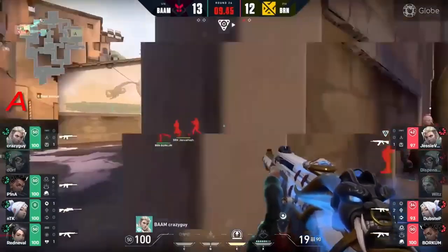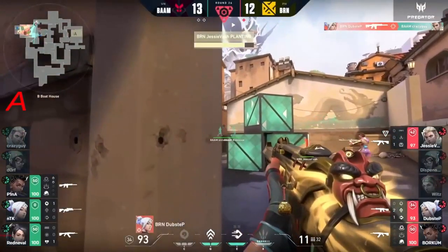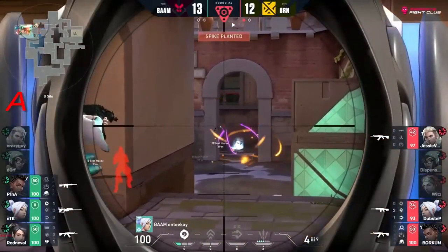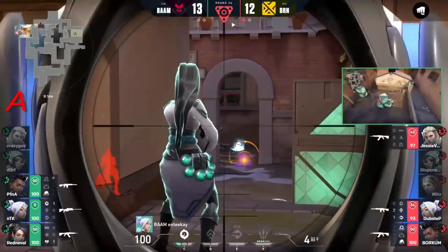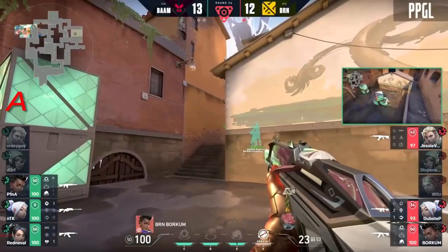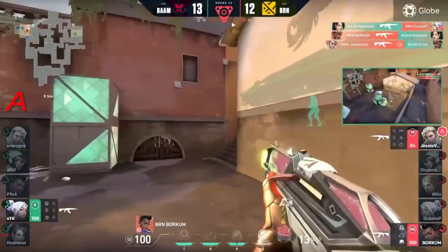His position is known - can he make it any more difficult for Bren? They cannot. With five seconds left they are able to plant the spike and it's 3v3 - Bam in this retake, can they take the win? Can they bring us into game number three? NTK to lead up the charge with an operator - won't be entering first but dubstep is going to be smoked out.